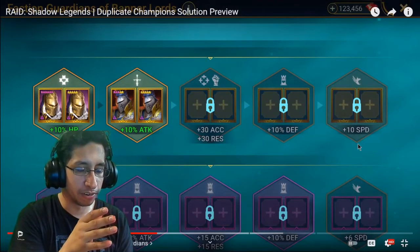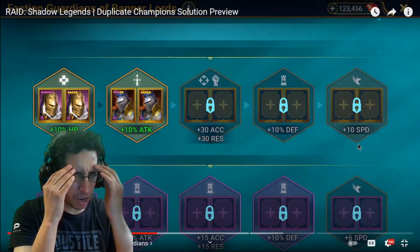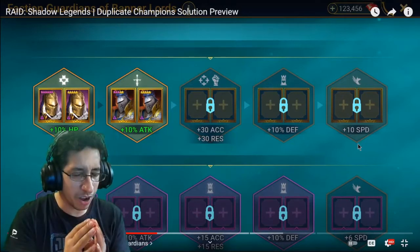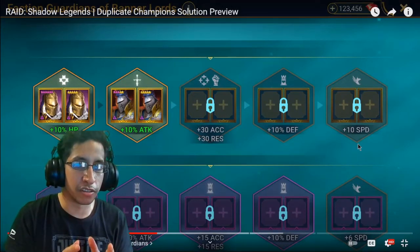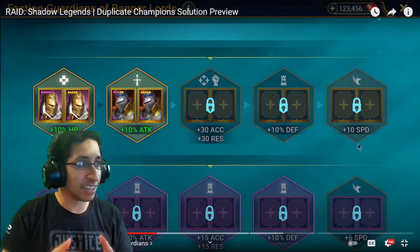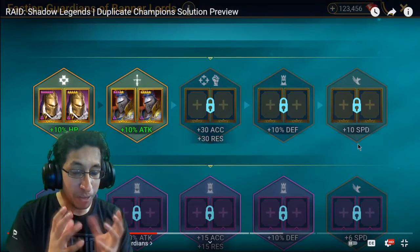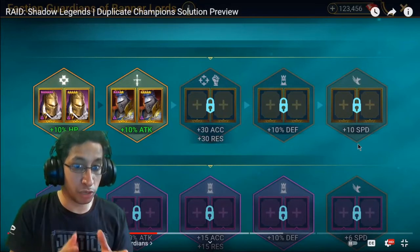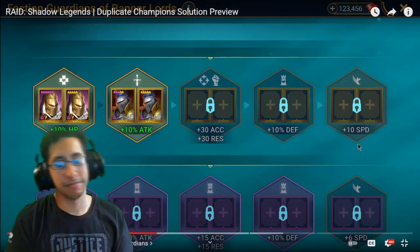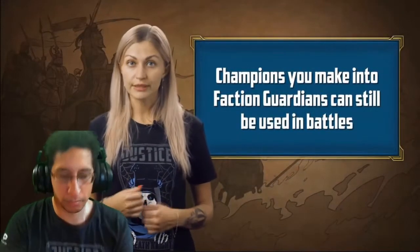An early-game player can literally just build rares! This opens up so many possibilities — you don't have to go crazy pulling for legendaries. Imagine someone like Cold Brew with uncommons and rares — you can literally build the most insane rare team or comps, and then they get boosted because you're filling those guardian slots.